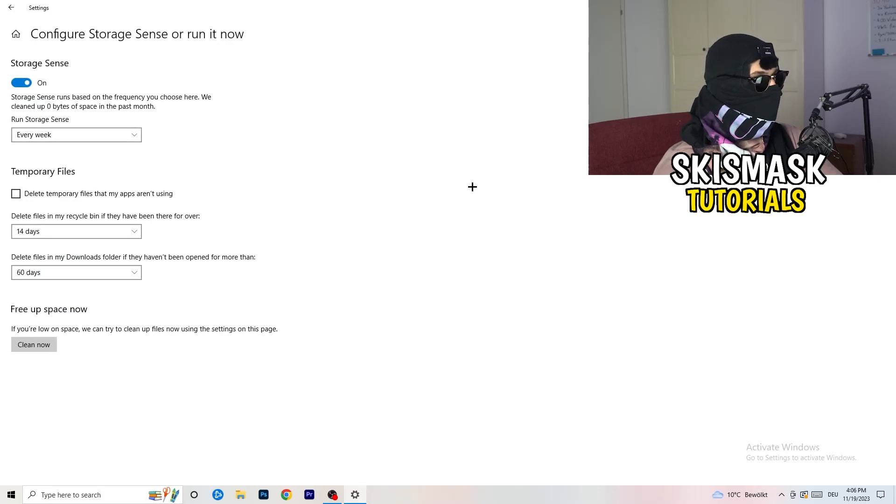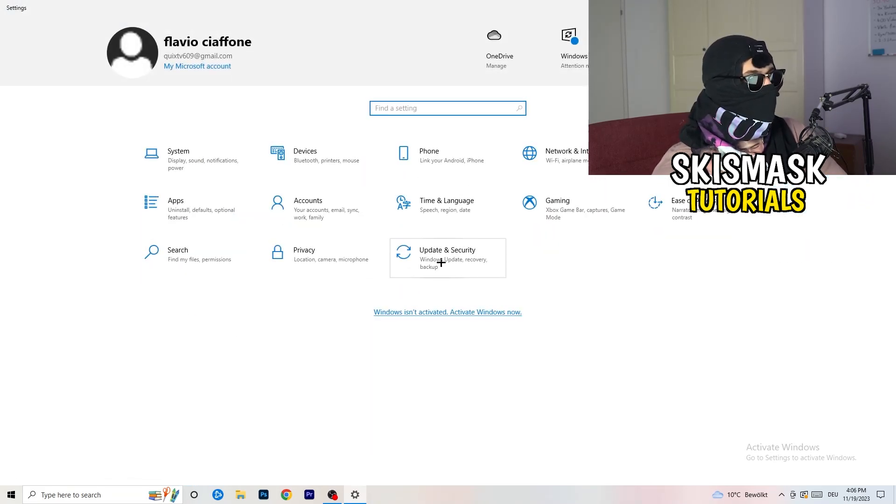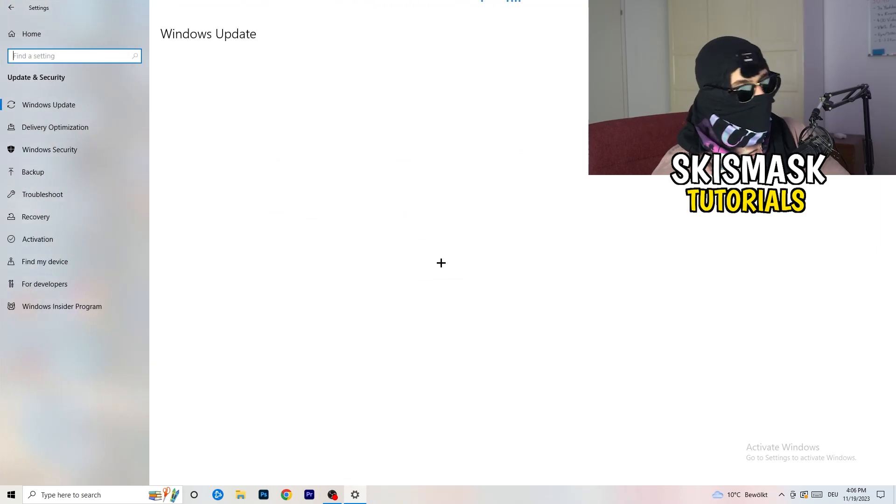Go back to Settings and go to Storage. Click on Configure Storage Sense or Run It Now. Turn on Storage Sense and set it to run every week. Enable deletion of temporary files that apps aren't using. Set download folder cleanup to every 14 days or every day if you prefer. Then click Clean Now — I won't do it here as it takes time, but do it yourself and it will help a lot.